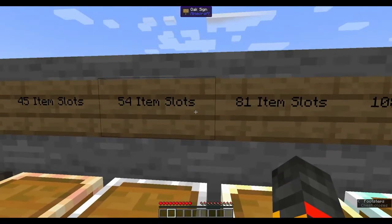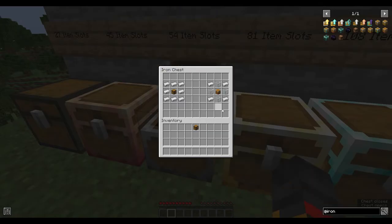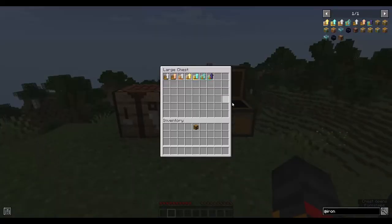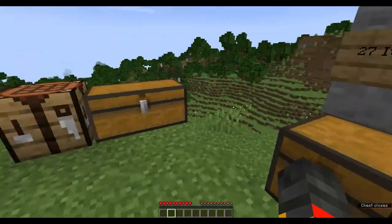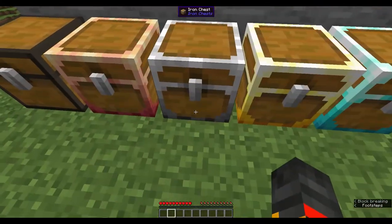Next up is the iron chest with 54 item slots. You might notice this looks familiar — that's because it's the same size as a double chest, which the game calls a large chest. The key difference is that a double chest takes up two blocks, while the iron chest only takes up one block.